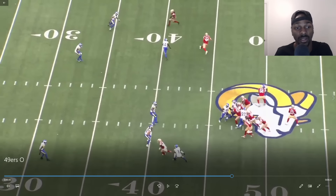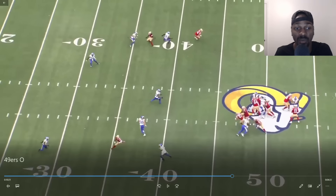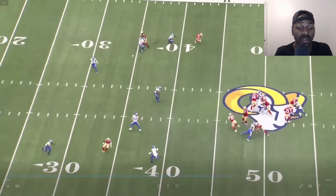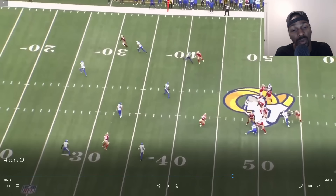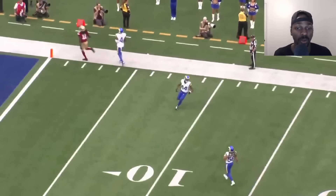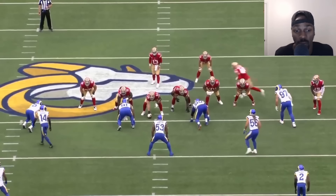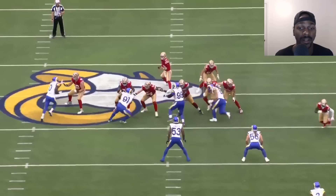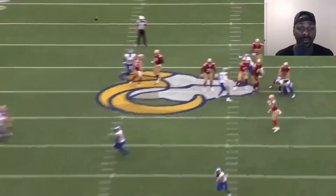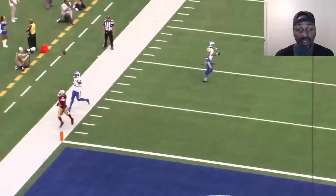The safety wants to break on this and the 49ers — because they have a competent offensive staff — notice this guy's been lurking all year. Boom, it's a stop-and-go, and this is a touchdown. Purdy just got to make this throw — you just got to make that throw. Perfect call. I would love to see Rashid Shaheed on the stop-and-go out of this, Chris Olave on the stop-and-go out of this. We just can't make this throw. Have to make that throw as a quarterback. Love the play call.